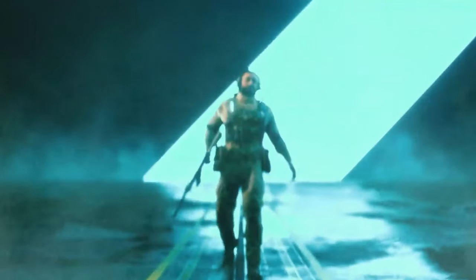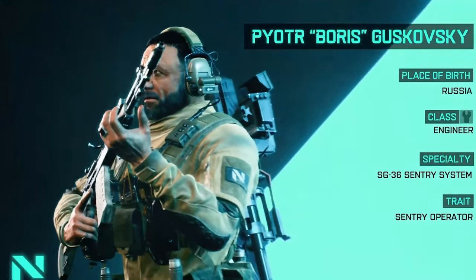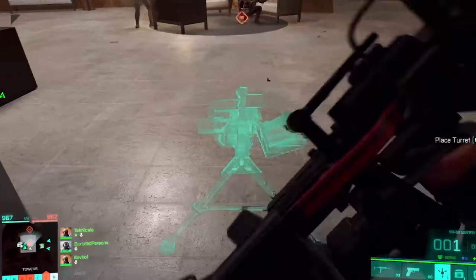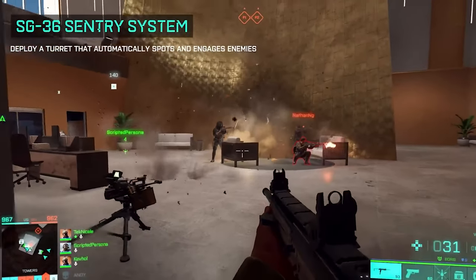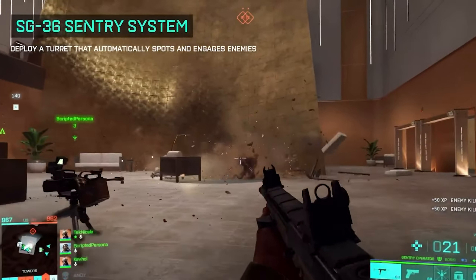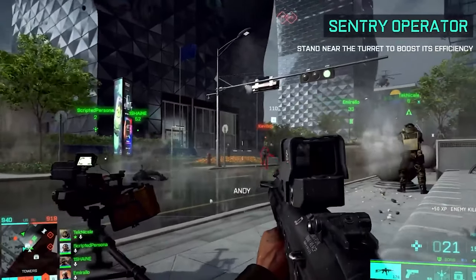My third specialist for Hazard Zone would have to be Boris. He drops down a sentry turret that engages any enemies nearby. This is very useful when you're battling AI — you can just have it mow down everybody. If he stands closer to the turret, it performs even better. So at extract points, you can hunker down with Irish's shield, use the anti-grenades, and have Boris sitting there with the sentry turret taking out everybody. These all work together — this is a team game. Boris is definitely clutch; you need to have Boris on your team.